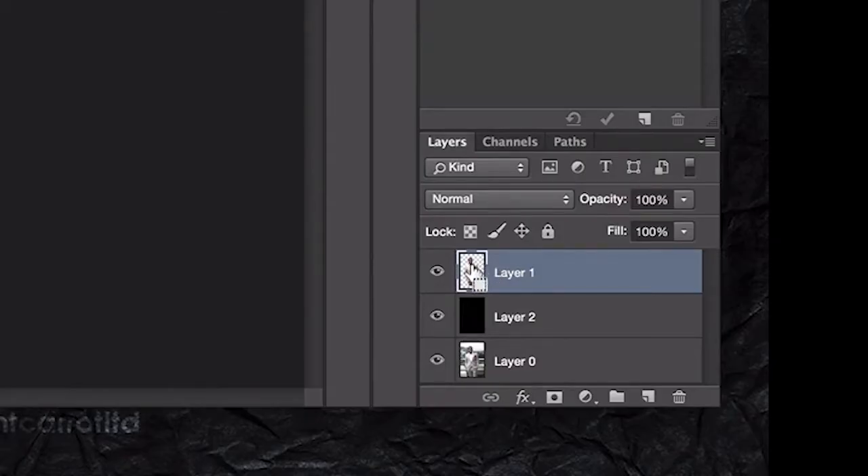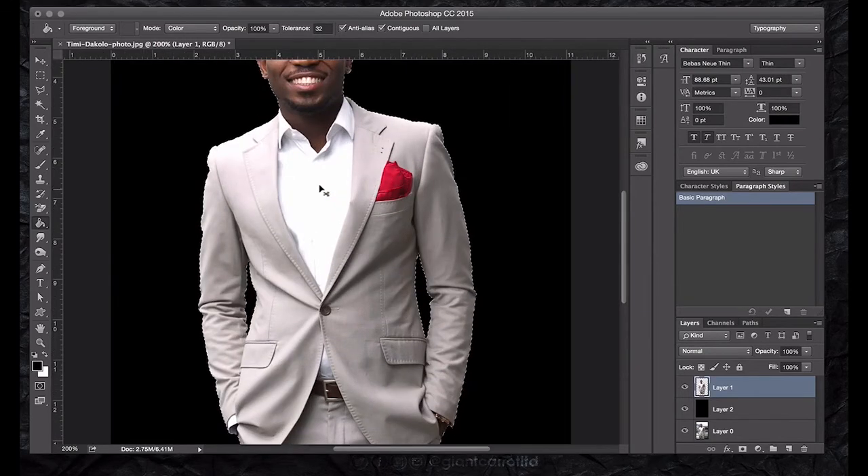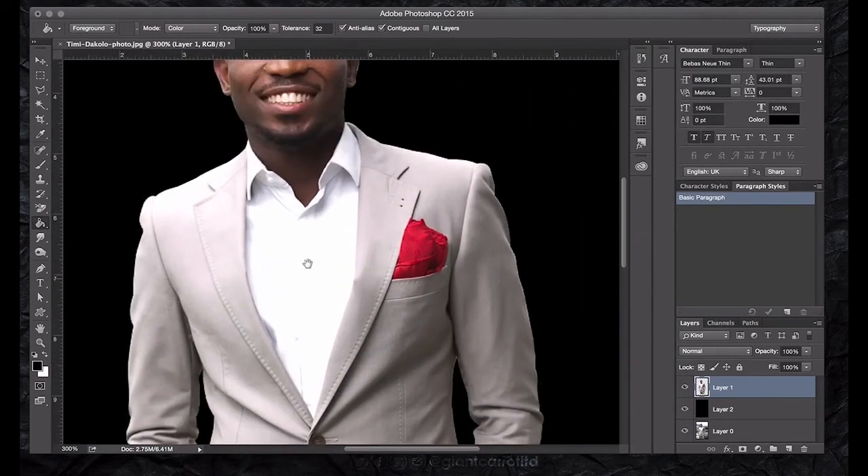So if you want to see the picture in the canvas, you can click on it, then press the spacebar. You can hold the spacebar down and push around to navigate.